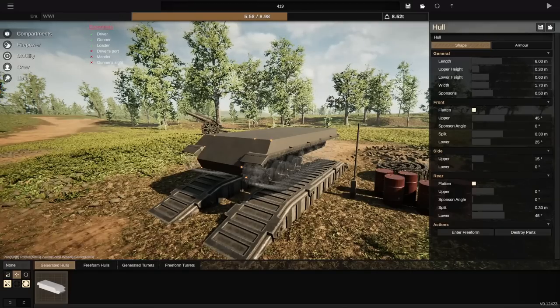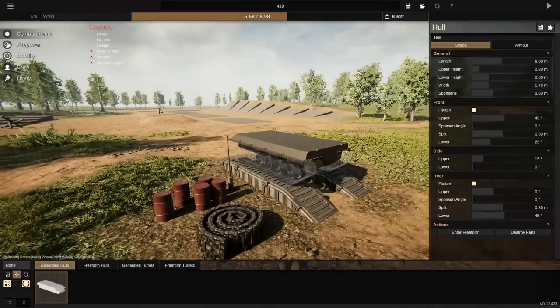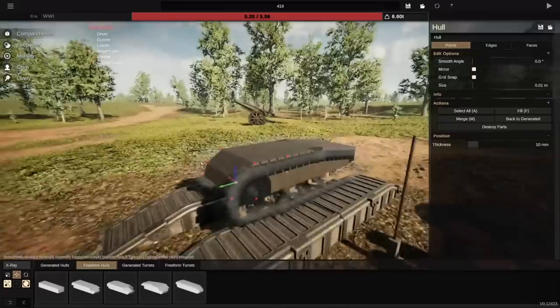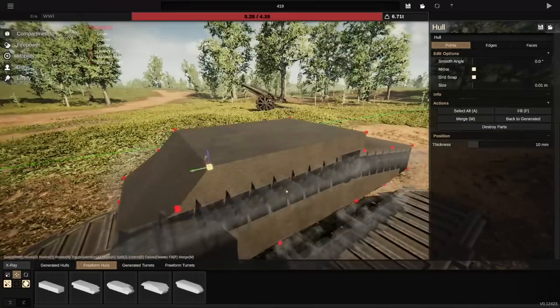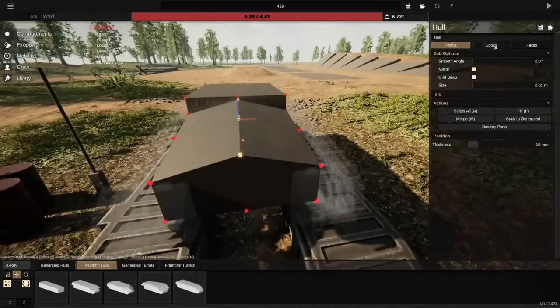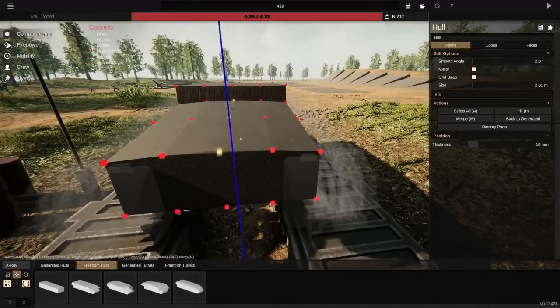It's been a while since I last designed a World War 1 tank. The last one we did was the kind of Swedish-looking light tank, and I was never the happiest with that — I built it with the intention that it would be brought through World War 2. So I've removed that limitation this time. We're just going to focus on getting through No Tanks Land, and if it does well there, we'll do the interwar scenarios.